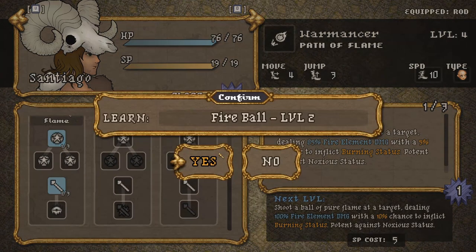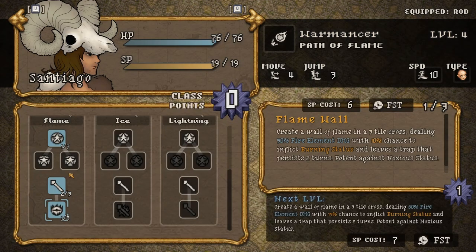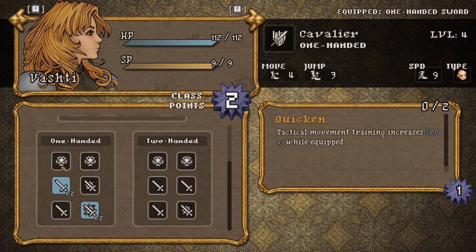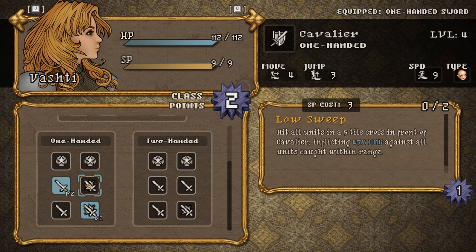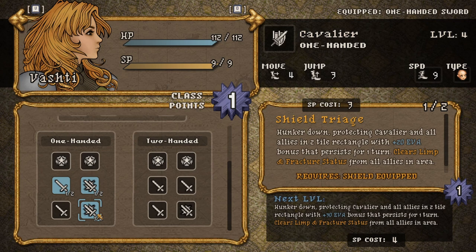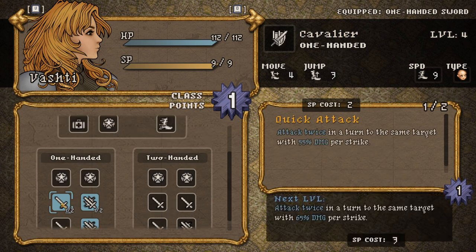We have to spend these class points to buy skills. A class will have general skills at the top, and then a couple of different skill trees that you can use. Each skill costs one, two, or three class skill points, and some of them have multiple levels, making them more effective. As you go down a skill tree, you unlock more bits and pieces based on what you previously purchased. But it's not strict — once you start going down one specialisation in your class, you're not stuck to it. You can mix and match between the two and get all the skills you want.